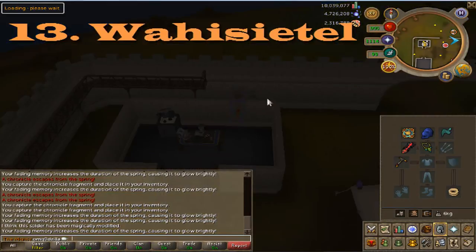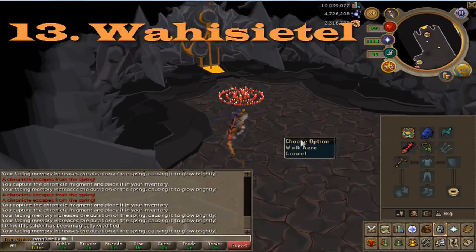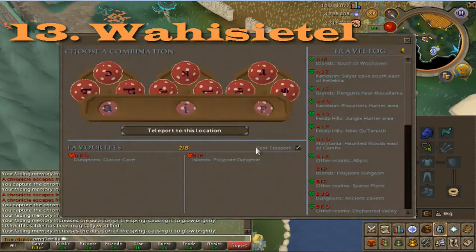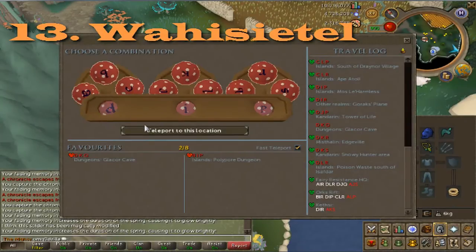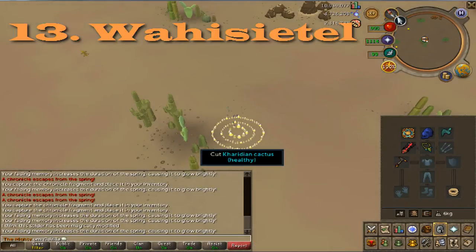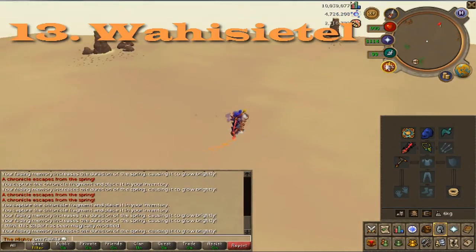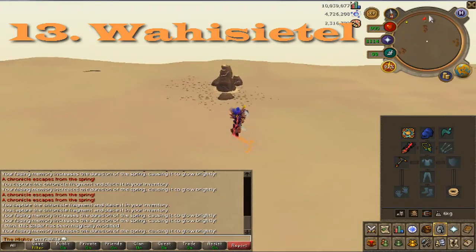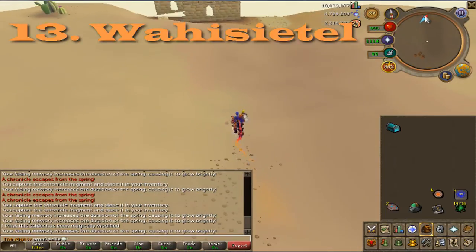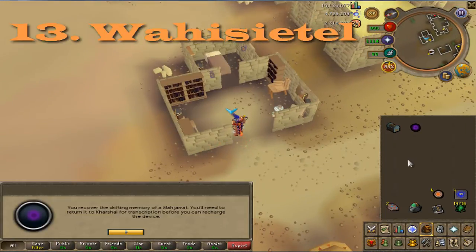Here's the 13th one — I'm not even going to try to say this name, you can see it on screen. Go to the fairy ring network and where we're going is Narda. If you have a Narda Teleport Scroll you don't have to use the fairy ring — but the code is DLQ. You can also buy a Narda Teleport Scroll from the Grand Exchange, or just run there using the magic carpets from Al-Karid. Run to Narda and go into one of the most northern houses as shown. Use the box and you'll get the memory.